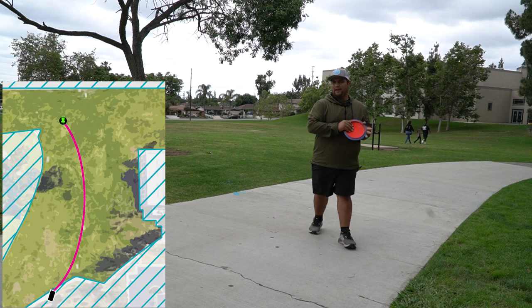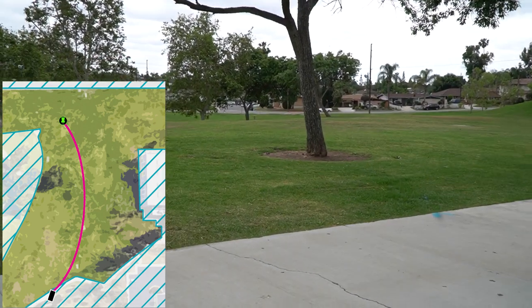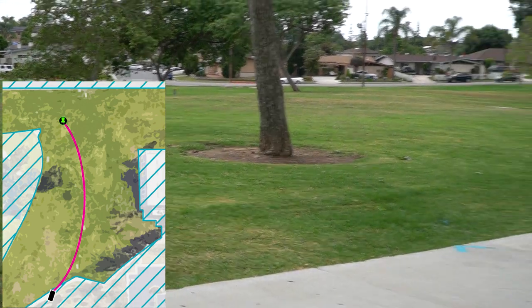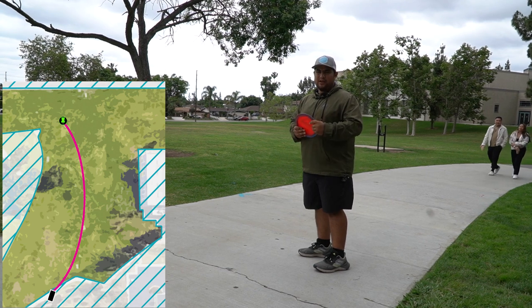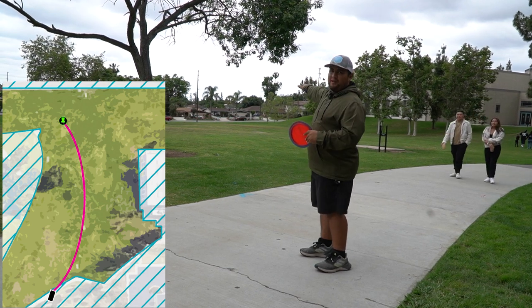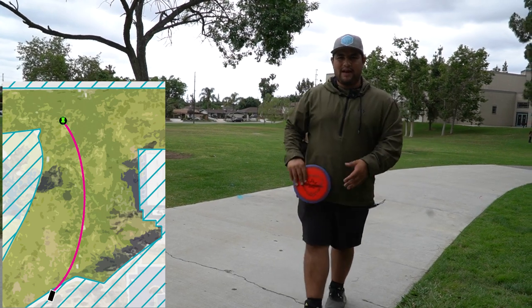Hole fifteen — we are looking at 375 feet going downhill, so with this headwind it probably plays true to the distance or even more. You want to go something overstable, pull it over to the right — I'll be going with the Enforcer and hopefully fading towards the basket.